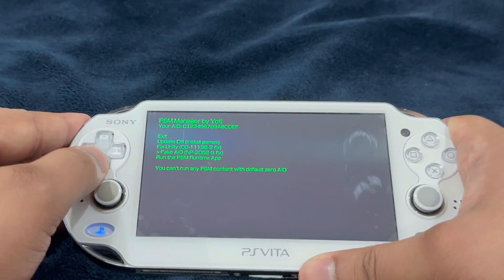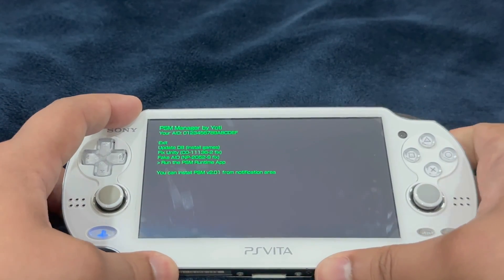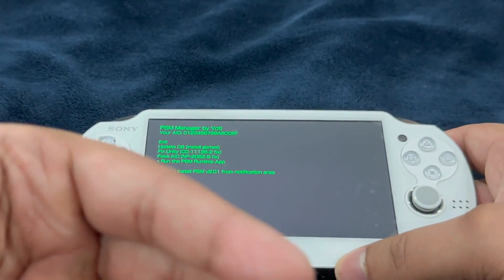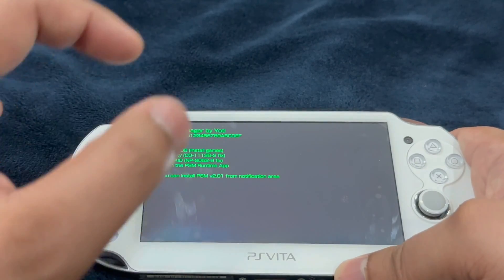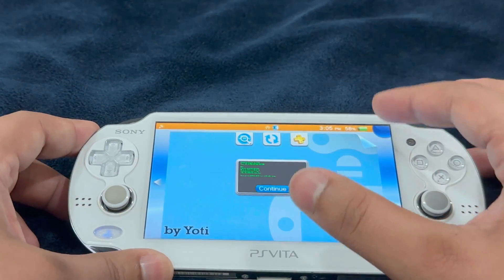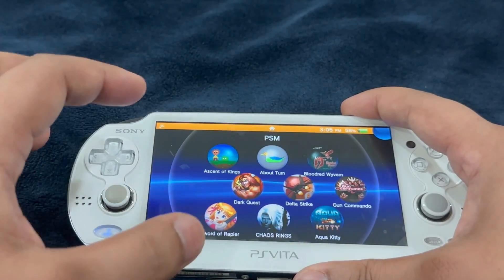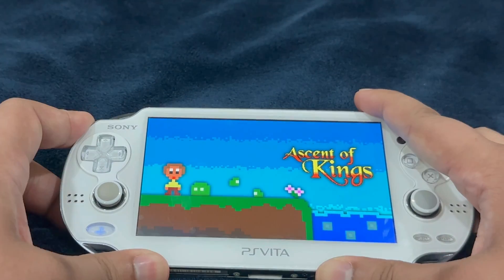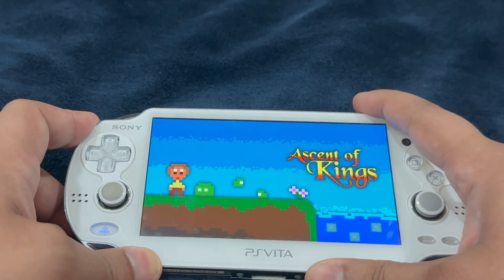Now, about the PSM Runtime version 2.1 which you download through the PKGJ app — in order for it to install, you need to run any PlayStation Mobile game for the very first time, but you're not able to do that. This is the workaround: once you run the PSM Runtime app, it installs in the background, which fixes the issue of not being able to run PlayStation Mobile games. After performing these steps, you will not have any issues running any PlayStation Mobile games.